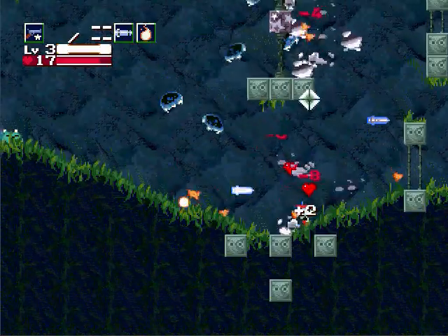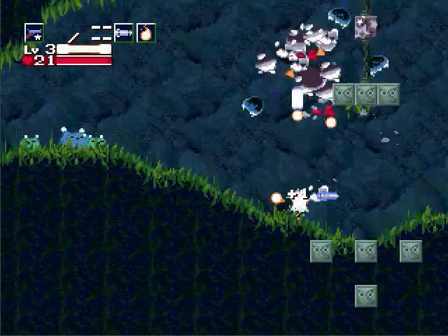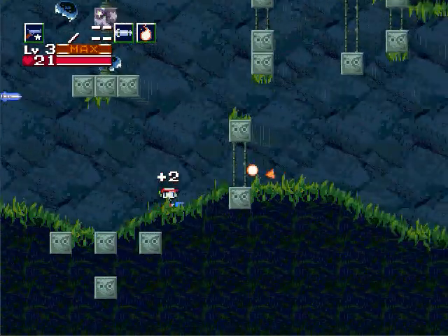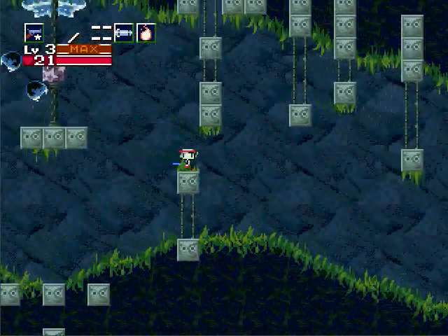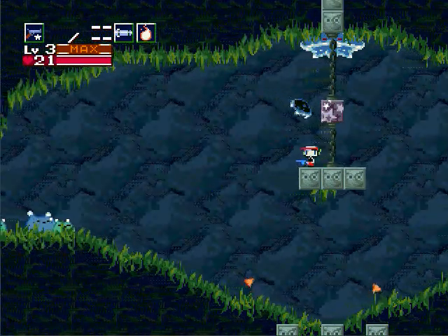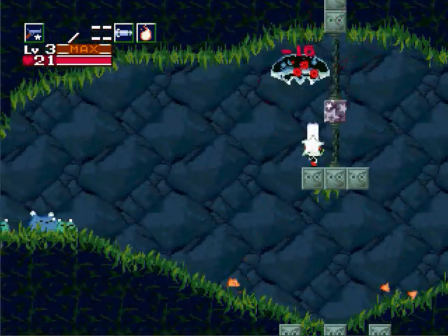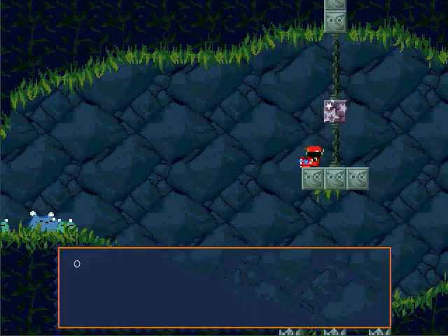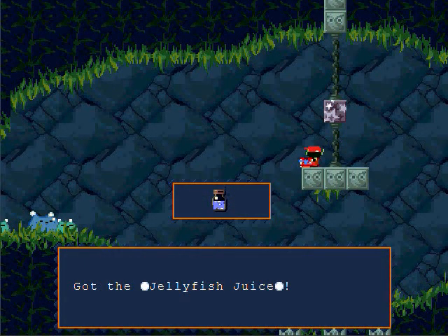Let's go collect some juice. You can't get them out of the regular jellyfish — you have to get it out of the big one up here. And if you're smart and don't destroy that block, destroying it's a lot easier.